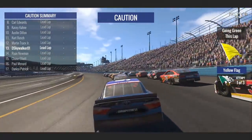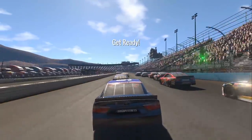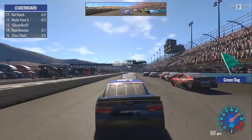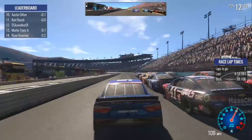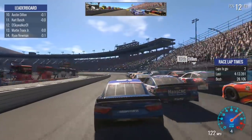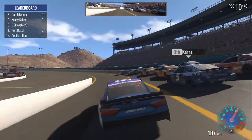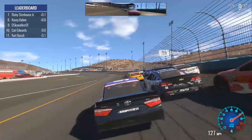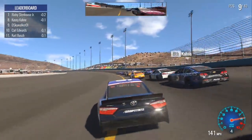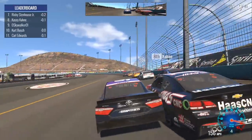We got to the bumper of Truex — and we got a yellow! That is going to mix things up for sure. Well, we need a really good restart here and to not get run over on the restart. Green-white checker — here we go. There's the green flag. We've got two laps to settle it. We get a nice little love tap to Casey Kane and actually get a little bit further up the grid than I would have expected on the restart.